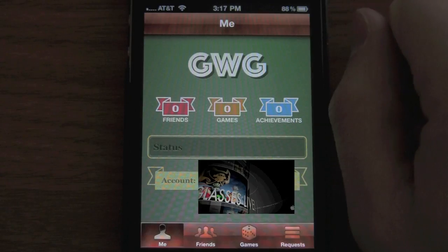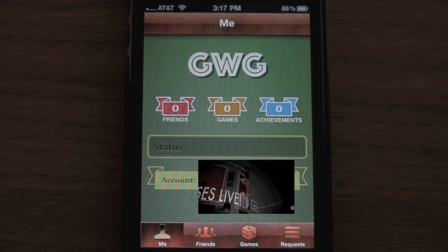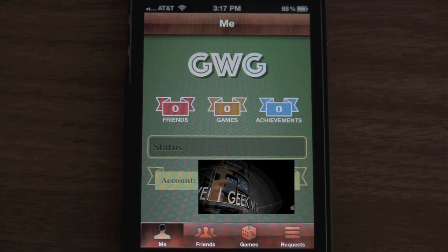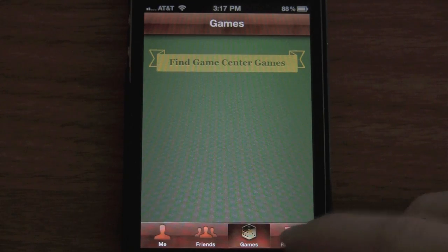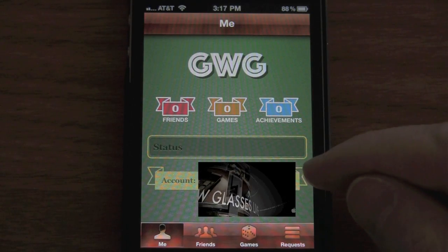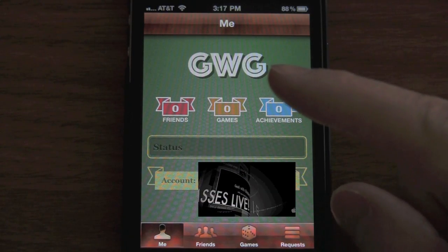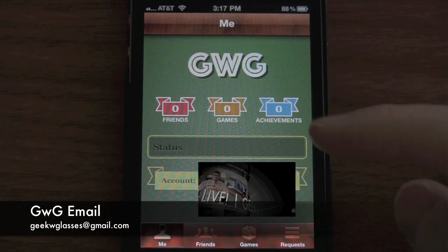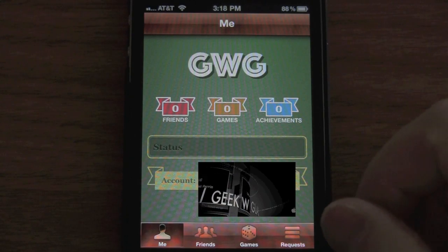Let's jump right in to Game Center. As you can see, right now I've got zero friends, zero games, and zero achievements — that's just because I installed this about 20 minutes ago. Down here you've got a friends tab, a games tab, and a request tab for incoming or outgoing friend requests. If you have iPhone 4.1 and want to do some social gaming, my handle is GWG for Geek with Glasses, or you can search for me at geekwglasses at gmail.com. Feel free to add me and we'll do some online gaming.